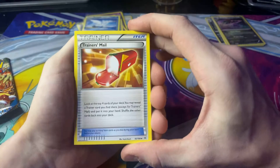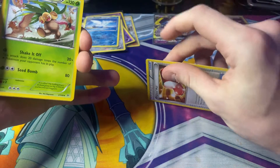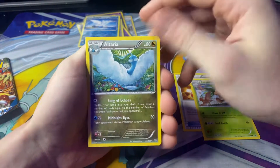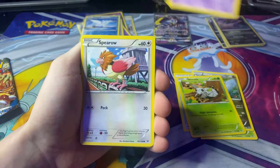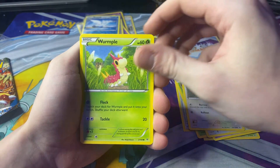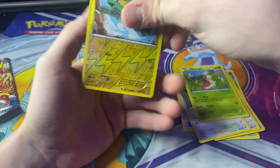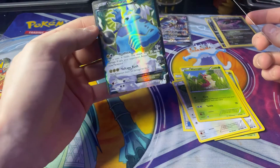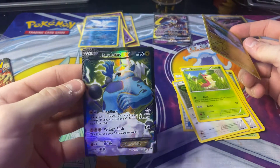We have a Trainer's Mail. Look at that — it's legit just straight. An Exeggutor, Altaria, Ninjask, Natu, Espurr, Dunsparce, Wurmple, a Reverse Holo Electrike, and a Thundurus EX Full Art. That was kind of stuck — I was like, what? That is very nice. A Thundurus EX. Wow.